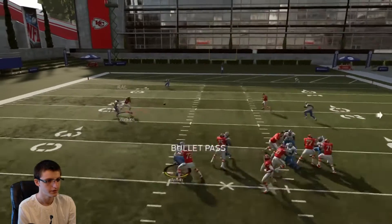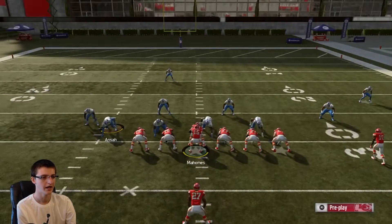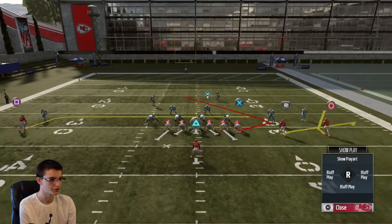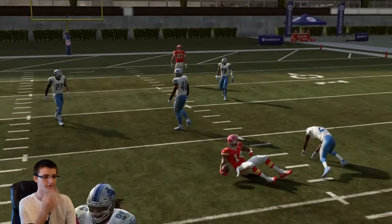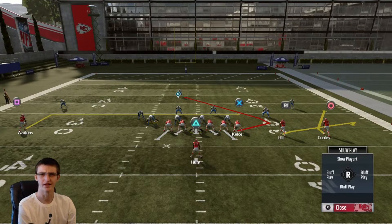If you feel like they're calling a lot of man coverage, you could put the backside receiver on a slant or a drag. I like the in route the most for spacing, but it is entirely possible to put him on a drag and you'll be just fine. Drags crush man coverage — that'll be set. That's really the main thing to note: if they're playing man, start to switch that a little more to a drag.